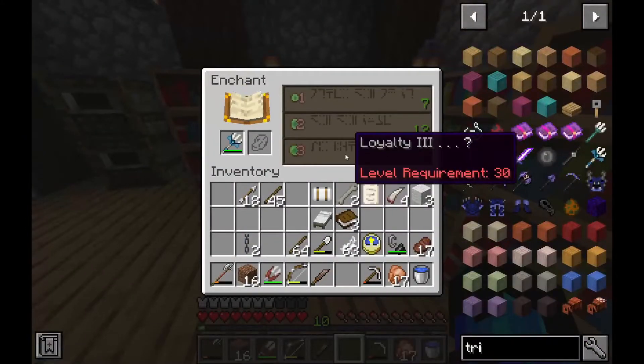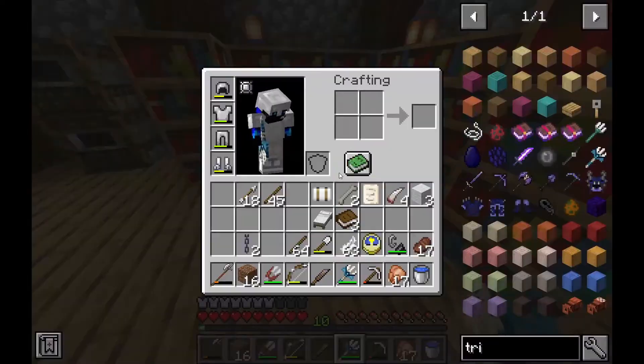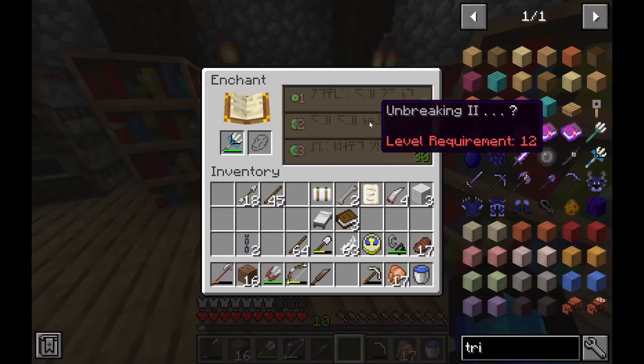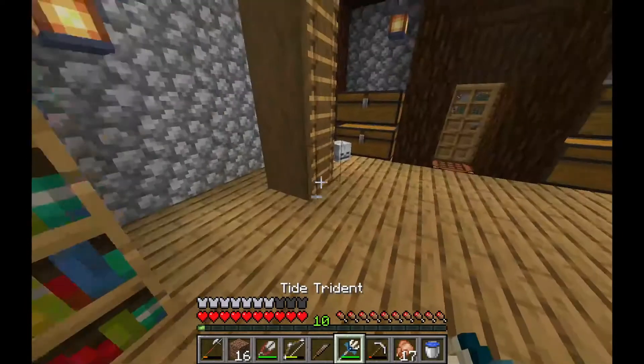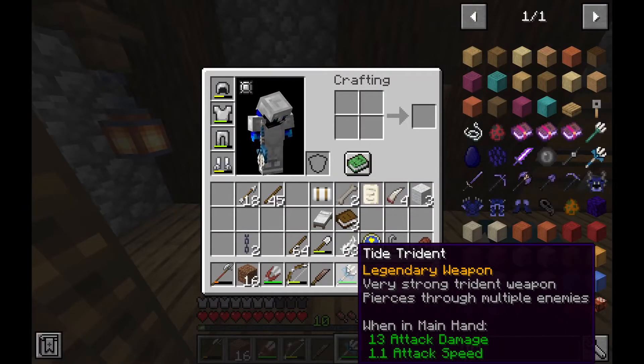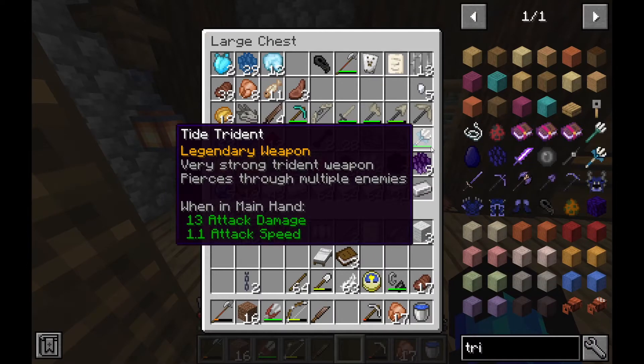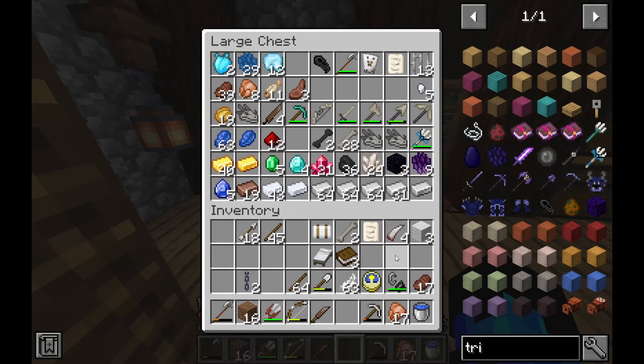I can put it in the enchanting table. Let's see — loyalty, unbreaking... We don't have 30 levels yet, so we don't have the best options. I didn't stick any enchants on the dragon bow or the trident, I left those alone. I stuck an enchant on the great longsword — just some sharpness — I wanted to try and cycle through the enchanting table. But yeah, we now have a trident — a very strong weapon that pierces through multiple enemies.